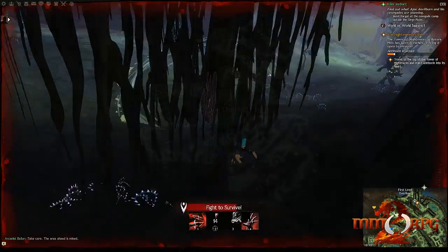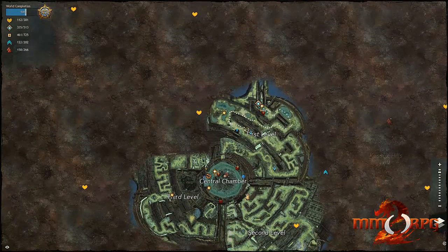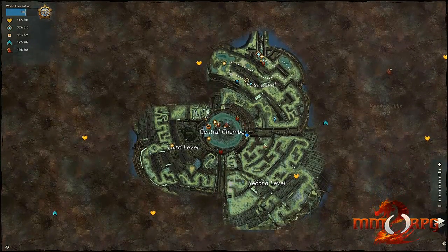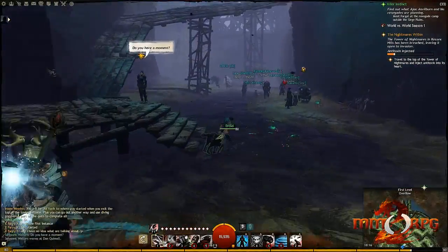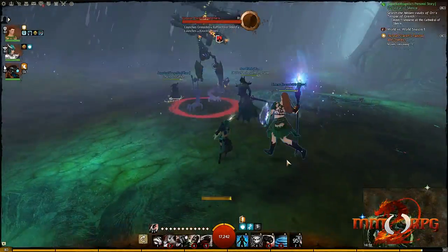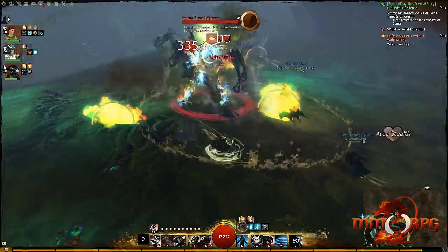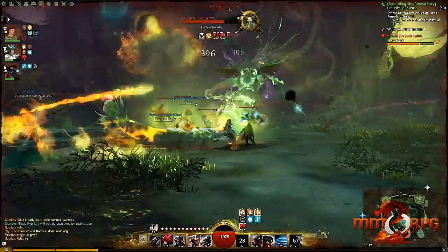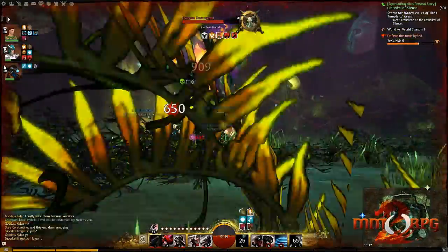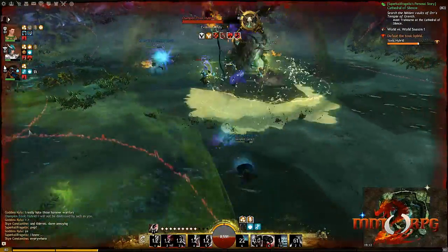At different levels on the tower, you will find pods where prisoners are being held. Alone or with up to four others, you can enter these pods, kill the enemies that are inside, and free the prisoners. A personal favourite enemy of mine to kill was Traherne — it certainly did not end well for him. When you reach the top of the tower, you enter another instance where you think you are about to take on Scarlet, but unsurprisingly she got away once again. When you take down the final boss in that instance, you can pump anti-toxin into the heart of the tower, and when the right amount has been added by all of the player base, the Tower of Nightmares will be taken down.